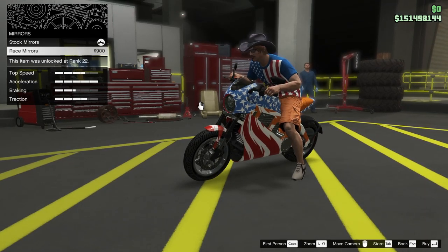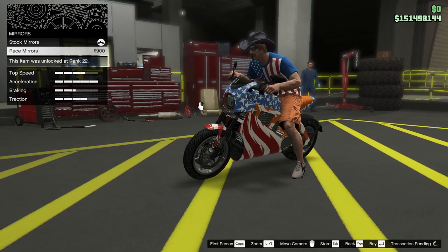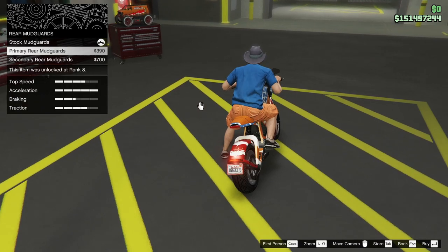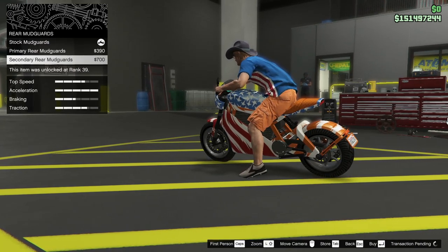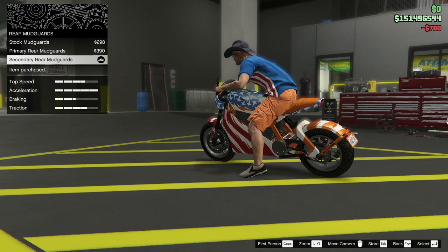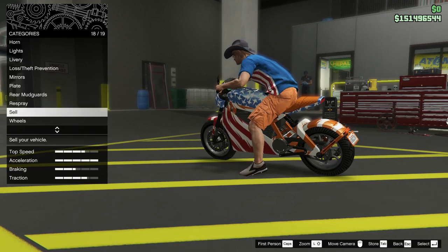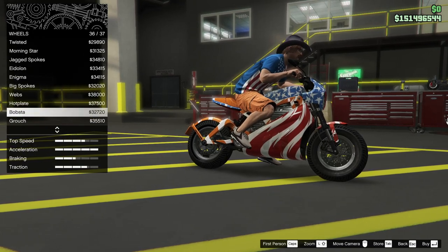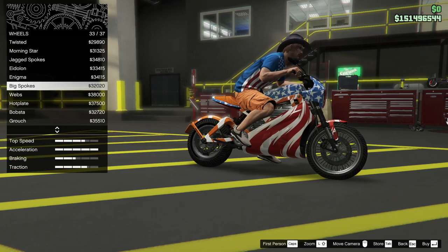Mirrors — I guess we have to have race mirrors. Rear mud guards — there's your primaries, there's your secondaries. I think that flows best. Race — we've done that. Wheels. Again I do this for reasons of hoping for a speed glitch. The bobses are nice because they're kind of cushy, but the web or big spokes are the ones that are known to sometimes glitch.